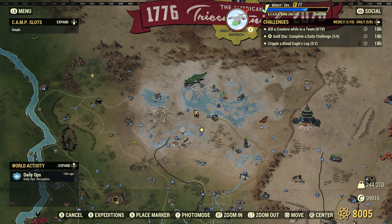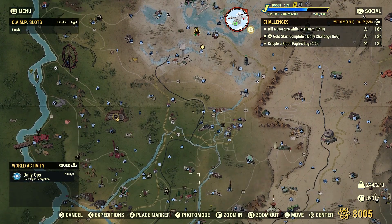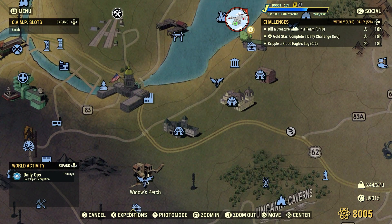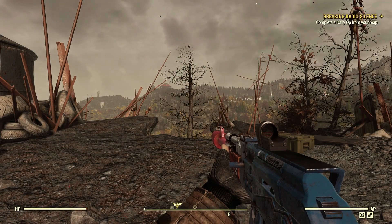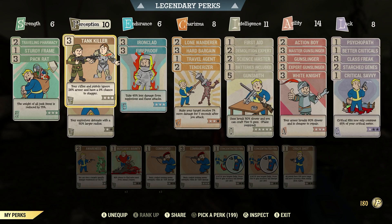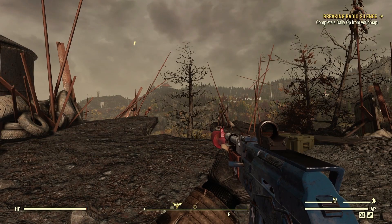Let's go to a good spot — Widow's Perch. There are only about three or four Blood Eagles up here, and we've been going to the kill box quite a bit lately, so we'll give that a little break. In order to cripple, a lot of people free aim for the leg, or you can use VATS. I prefer VATS because enemies like to run around and move a lot. There's a perk card under Perception called Concentrated Fire that lets you move your VATS target from head, torso, arms, and legs — that's my preferred method.